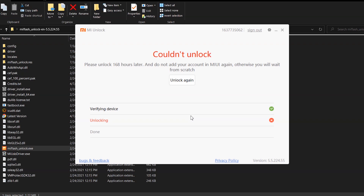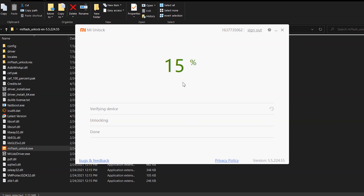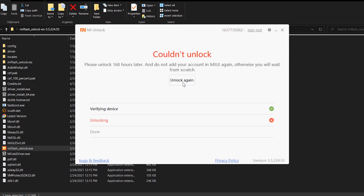It says 'please unlock 146 hours later' — so the process is a failure and it will not unlock instantly. I don't know if this tool was ever actually working, but right now as of now it's not working. It's really rare that I fail during a video, but since I hadn't tried this tool myself before, I now know it doesn't work.